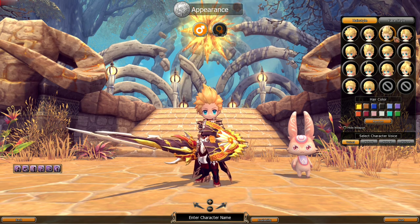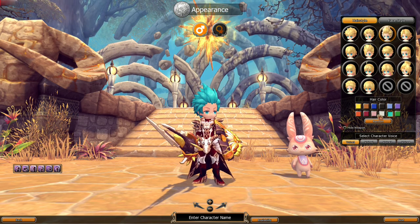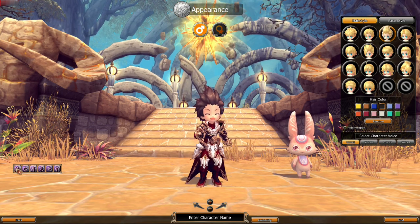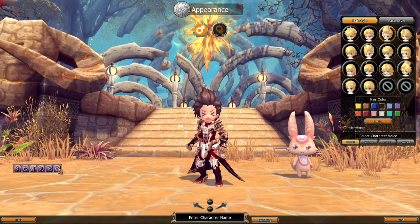Here's the character customization. We can have different hairstyles. Is there a Dragon Ball hair here? No, I guess this can work. How about the color? Yeah, this can work. There's a hide weapon option and emoticons — Greet, Bag if you don't have money, Into the Fray, Laugh, Provoke, and Cheer.